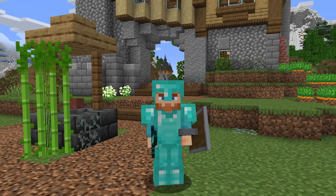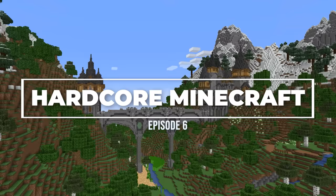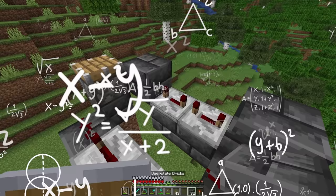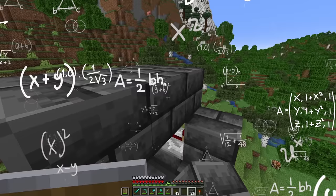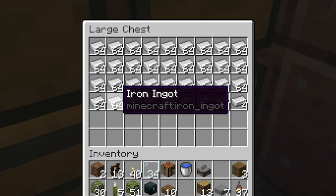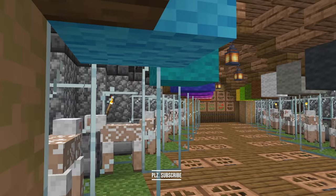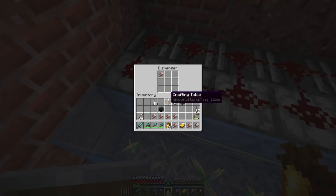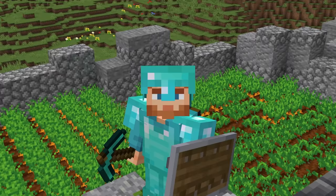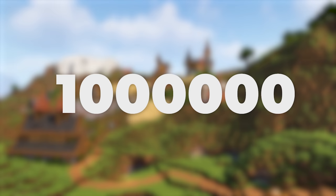Hey folks, Whip here and welcome to Hardcore Minecraft. Today we set on a journey to create as many resources as possible. It's time to get technical and develop some lore behind this world in the process — creating a corrupted iron farm and using those resources to develop a sheep farm and reinforce our other projects already inside of this world. Leave a like if you're excited for this series and please subscribe if you're brand new. We're trying to hit 1 million subscribers this year.